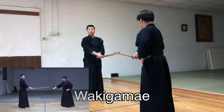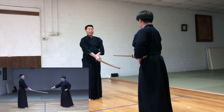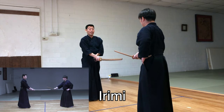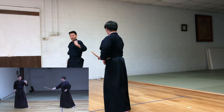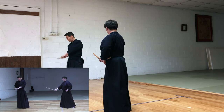Just before he touches the sword, Uchitachi touches the sword and doesn't let you — he comes into Irimi. That's why I'm going to say, I'm not going to let you do it. But he comes forward. Now I have no choice. Strike from Waki Gamae.